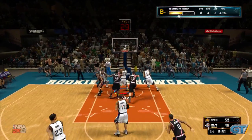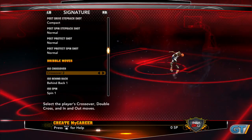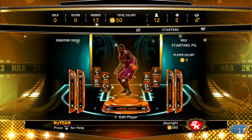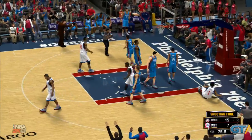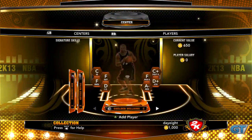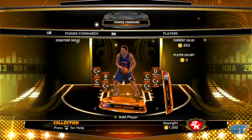Each shot, assist, rebound, and other milestone earns you credits that can be used to purchase clothing items and abilities to personalize your created player. You'll also spend virtual credits on the game's online-focused My Team mode, which is inspired by EA — specifically the lucrative Ultimate Team mode from the publisher's suite of sports games.